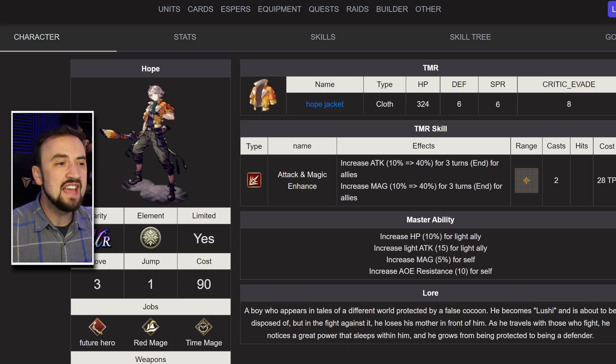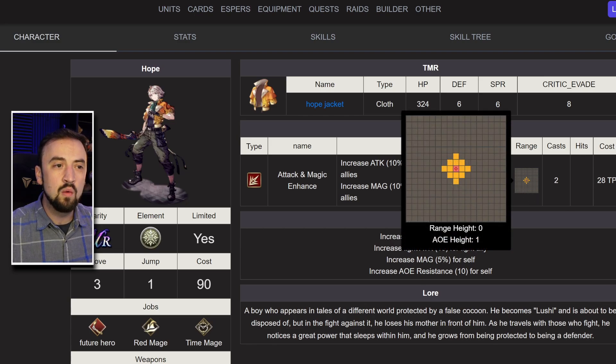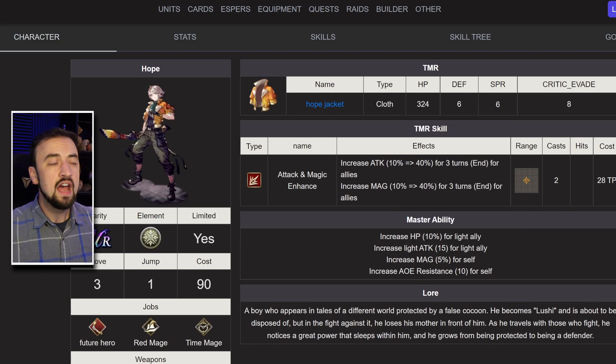Let's check out his TMR. This is a fairly underwhelming TMR in my opinion. It is in armor, which I don't necessarily love, the stats on it aren't very good, and the buff, although it is a nice large AoE buff, it is just an attack and magic steroid — not as good as many other TMRs. This feels very much like a handout unit level TMR. His master ability gives the HP and light attack buff for his group, magic plus 5% for himself, and then AoE resistance 10 — and he's going to be needing that AoE resistance if he's going to be surviving any damage from the enemy team.